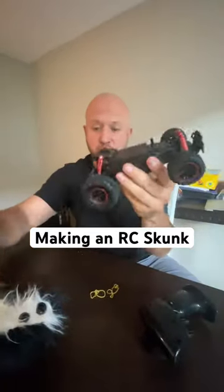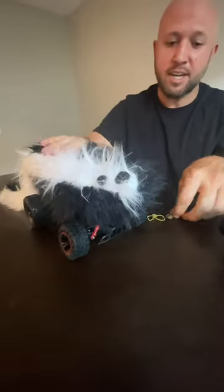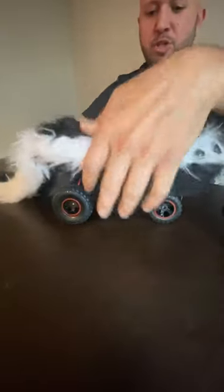Get an RC car, take everything off just so it's the wheels and the body. Get yourself a fake animal — I got a skunk here, but you can do a rat, a rabbit, a squirrel. Really, anything that's furry and moving is probably going to make somebody jump when you just drive it around the corner. They just don't want nothing coming at them.